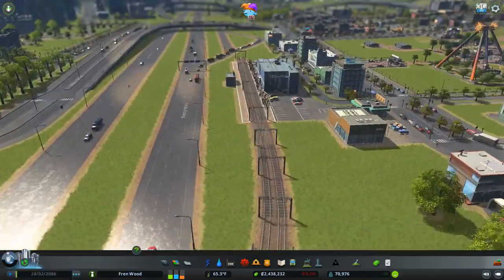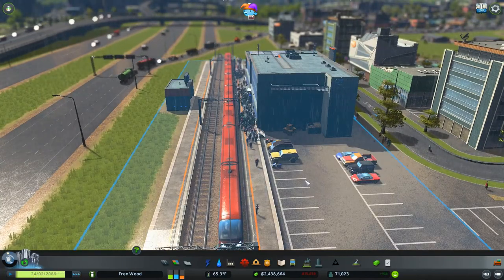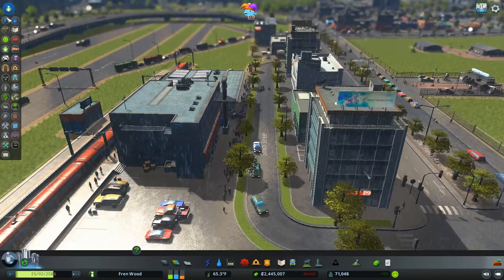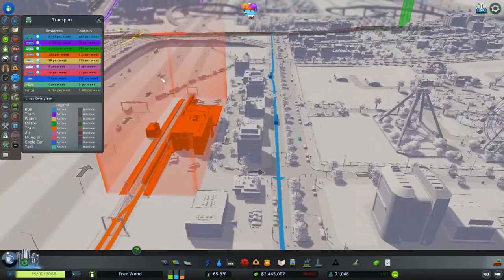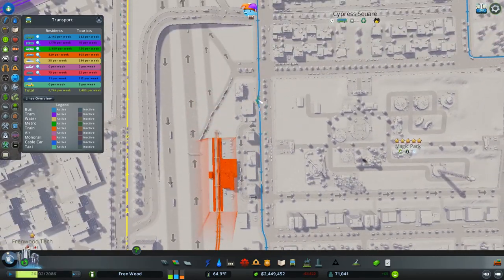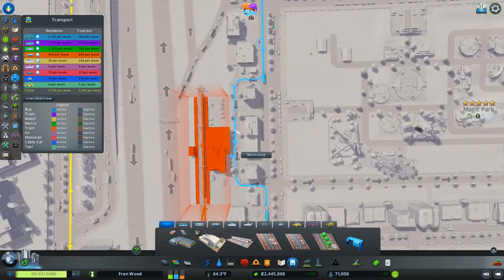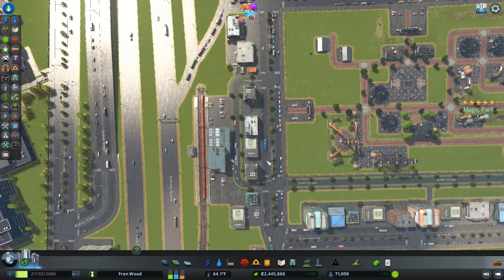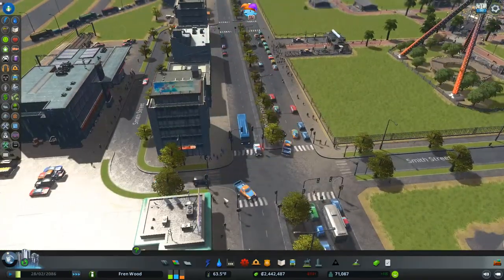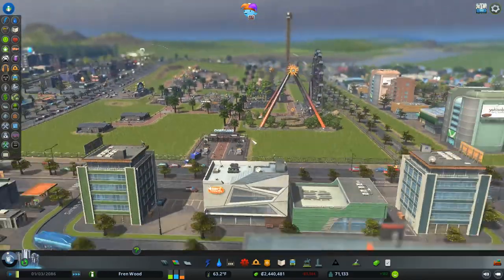It's got three trains on the line at the moment — let's have a look how it's handling it. Yeah, that's handling it okay. There's a bus line serving this area and I'm actually going to move that bus line in front of the train station. Trains all spawn cars at once and there's actually a lot of people heading into the amusement park from the train station too, which is really good.